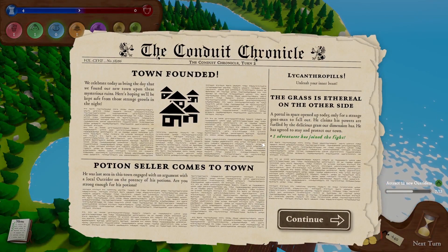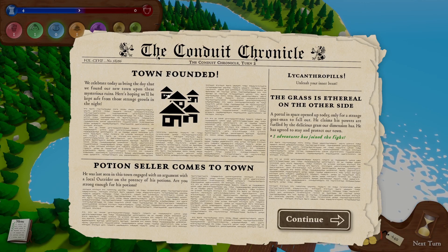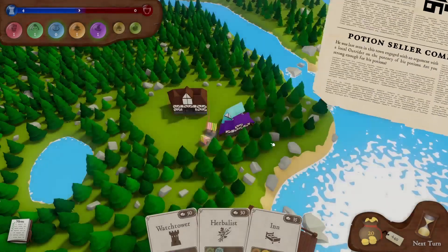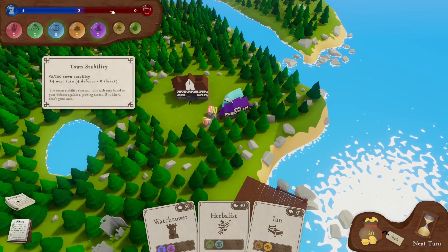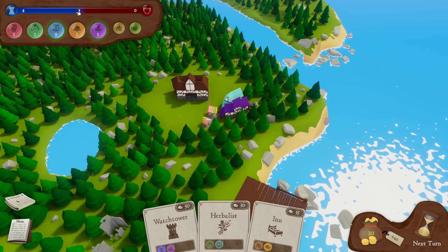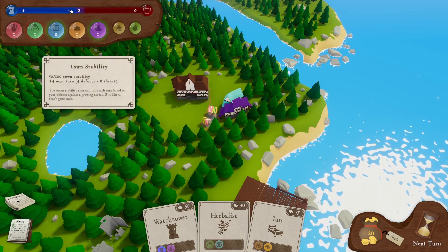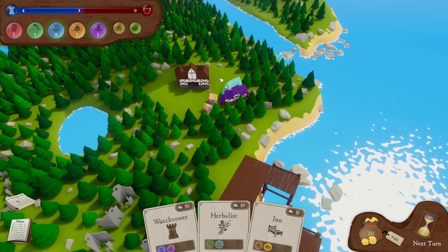The news every day brings random events. We don't have anything particularly bad — the threat level isn't increasing. We do have one adventurer moving into a house, which is good. You get random chances of that happening, but the more houses you get the better. My defence level is four, threat level is zero. So long as our blue number is bigger than our red number, the bar will go to the right. If we get more threat than defence, the bar starts going to the left, and if it fills the left-hand side completely, you've lost the game.